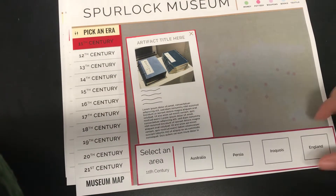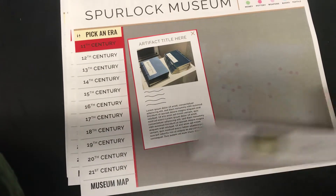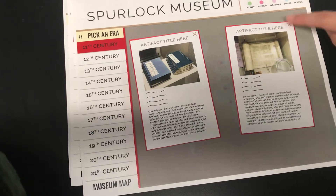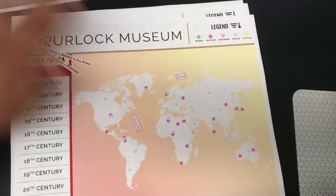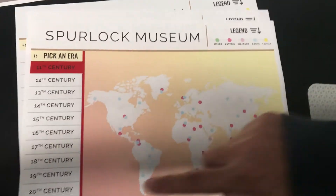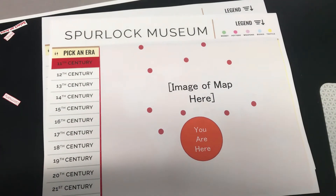Persia. And then we get back to here. I already have it right here. Okay. And then select... Select museum map.